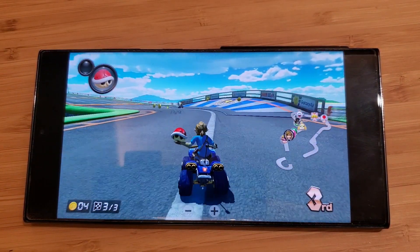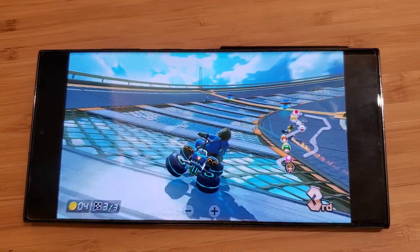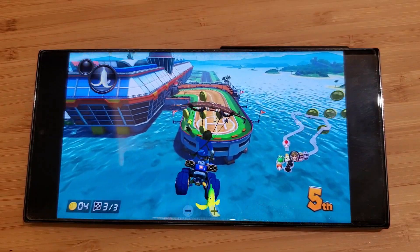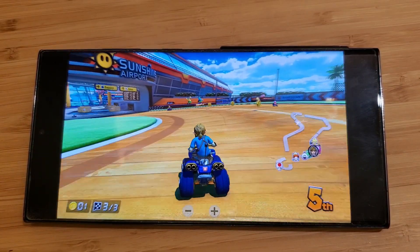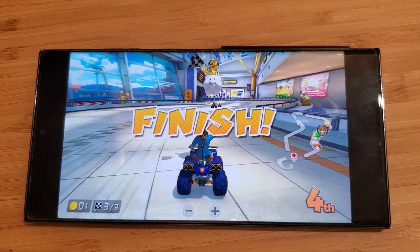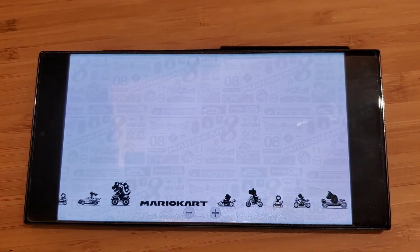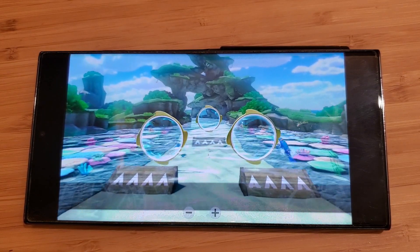I'm almost in third place! As you can see it works well enough even if my skills are lacking — we finished in fourth place. This is just being emulated here on the phone. Let's check out the next course real quick — oh, Dolphin Shoals — that looks cool. Let's check this briefly and then move to the next game.